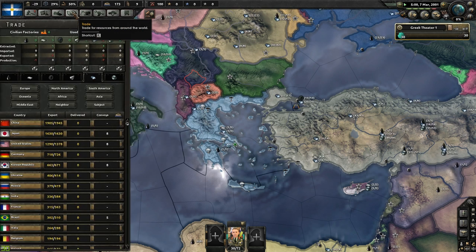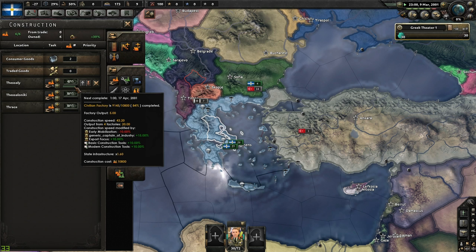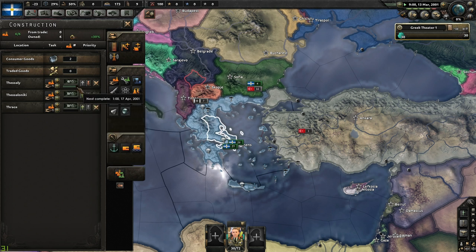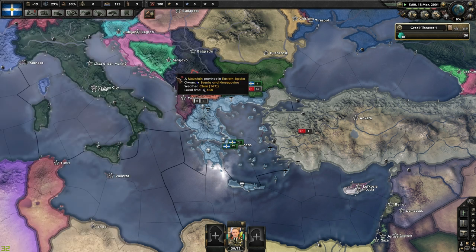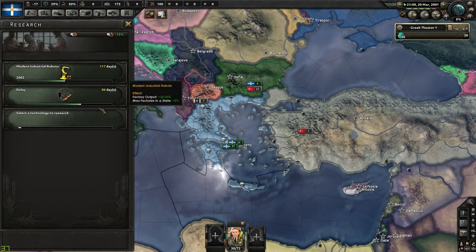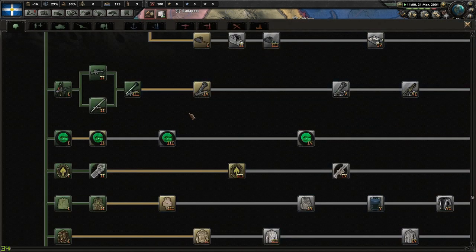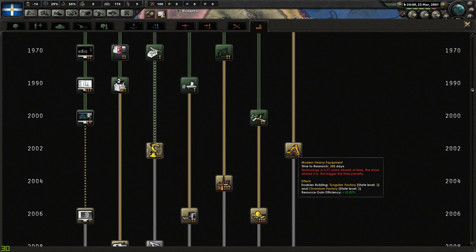Let's see how quickly we can now construct — it's moved up to April 17th, 2001, about a year faster than before because of all the changes we've made. There'll be more I can do to improve that even further. With additional civilian factories comes additional speed at which I produce them, so we're very slowly crawling out of this deep hole as far as my ability to do anything goes.